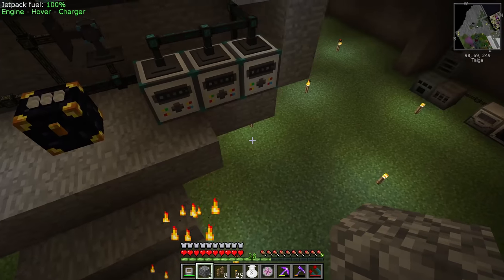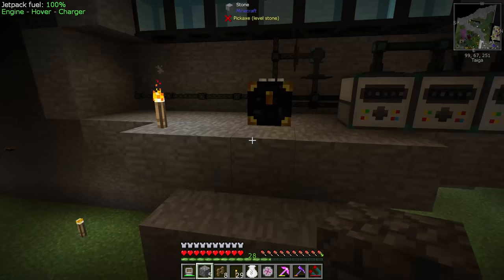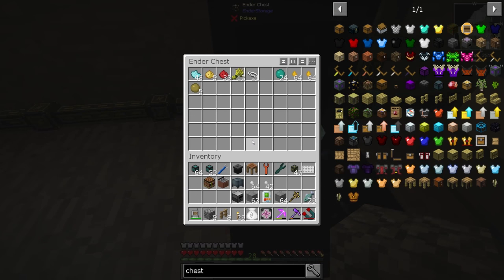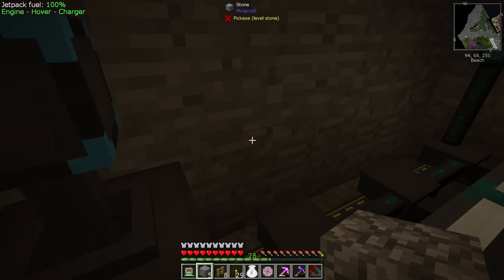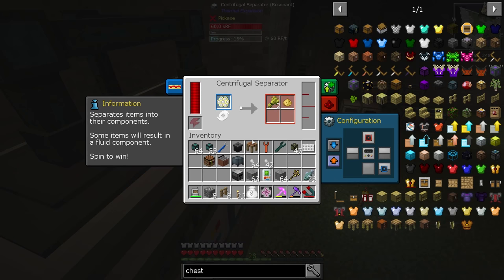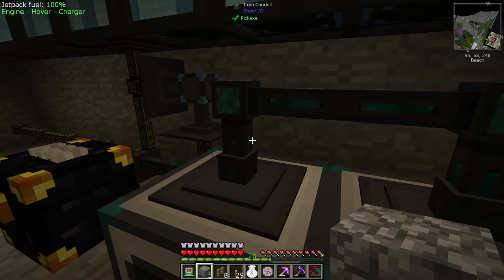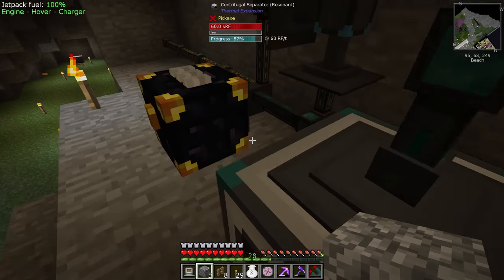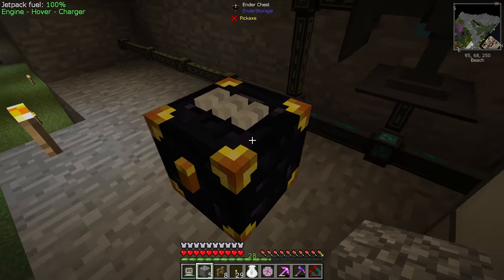What I've got here is the outline for this little cubby hole, and this is going to be where we process all of our forestry income. I've got an ender chest that's going to receive all of the combs we're producing, set to extract and insert, both on the green. It's extracting into these three separators, set to input on the back and export on the top, with Ender IO conduits set to extract, always active from the top. They're making a loop where the combs come in, break down into various items, and get spit back out into the ender chest.